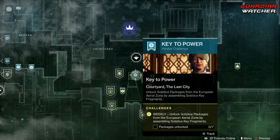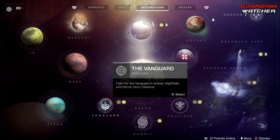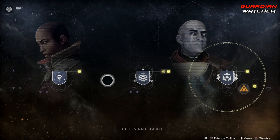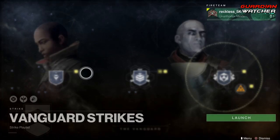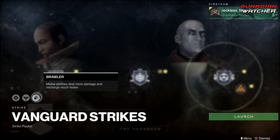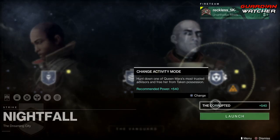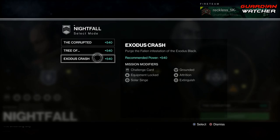We need to unlock seven packages. Coming down to the Vanguard, we need to complete three daily story missions as well as complete three strikes. Modifiers this week are Solar Singe, Grounded, and Brawler. Then we need to complete a Nightfall and a Nightfall of 100,000 points. Nightfalls this week are the Corrupted, Tree of Probabilities, and Exodus Crash.